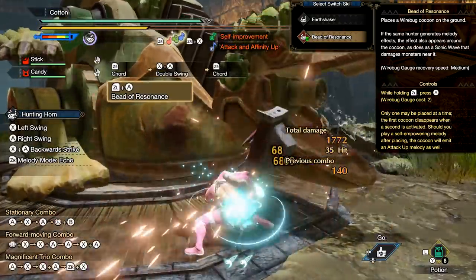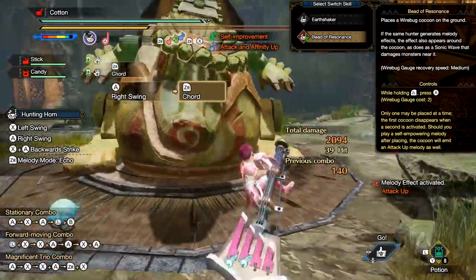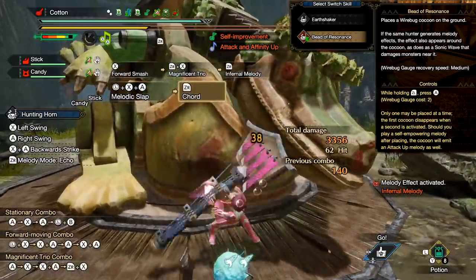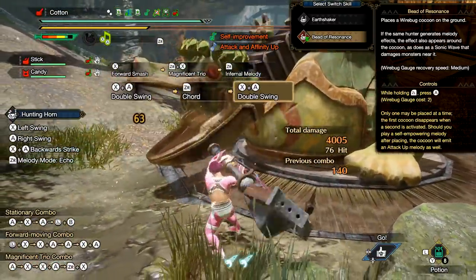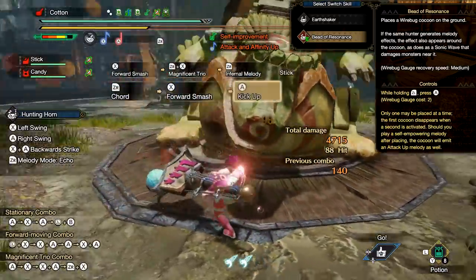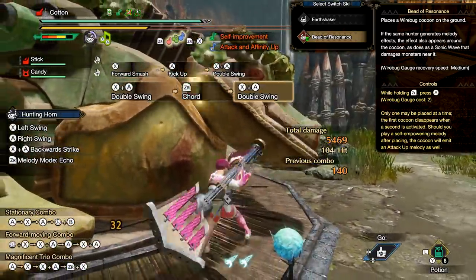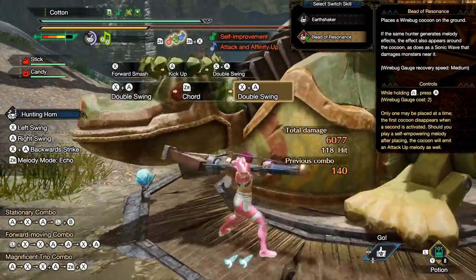The third switch skill for hunting horn replaces the super badass Earthshaker Silkbind with one called Bead of Resonance — which I lovingly refer to as the Sonic Egg. When you activate the Sonic Egg, you lay it from your regular position, and then any sonic effects cause the egg to pulse out a tick of sonic damage from where it was placed. The egg is locked to the spot where you put it down and you can't place multiple, but if you can keep a monster on that spot, the damage can be a little crazy. It pulses whenever you play a song, when you breakdance, and when you do a magnificent trio. If you play the Sonic Waves song specifically, it makes the egg pulse extra. On top of this, if your horn doesn't have the attack up song, playing any song while the egg is on the floor will play an attack up song for you and your friends.